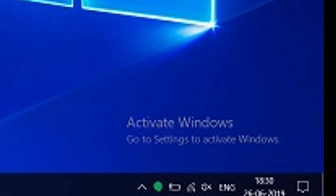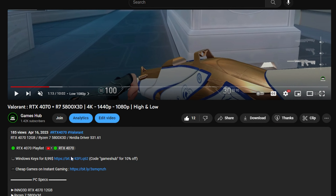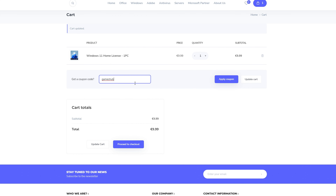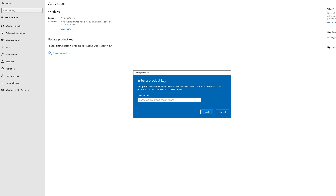Are you tired of the Windows activation message? Scroll down to the description and click on the first link. You can get the Windows key for as low as $8.99 and use the code GAMESUP for 10% off and get activated in seconds.